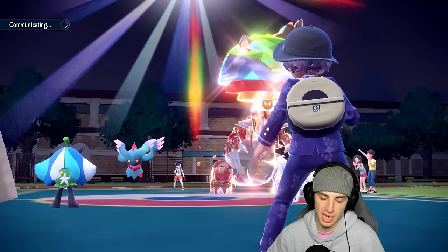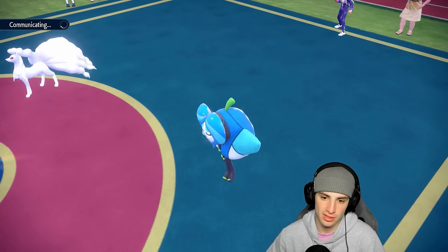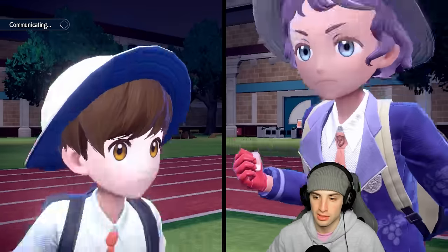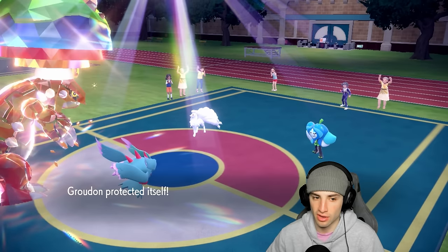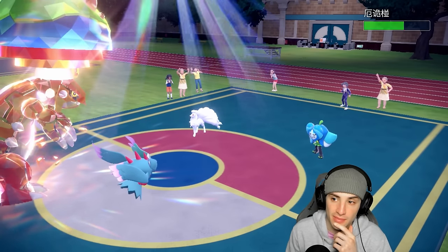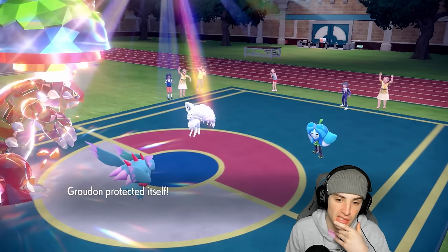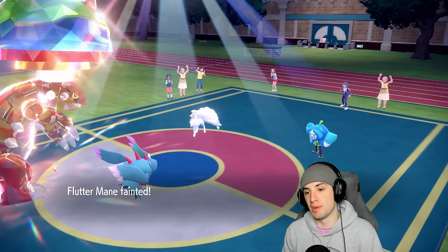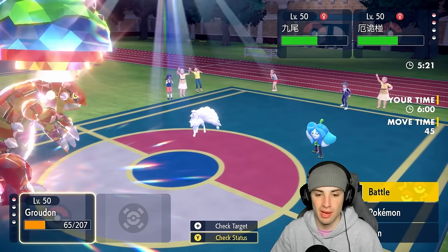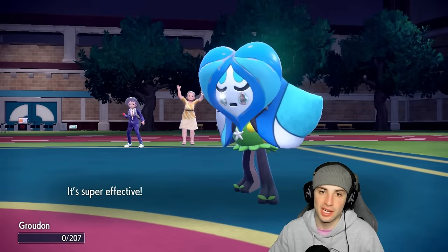Fluttermane's Protosynthesis into speed should outspeed, but my Tailwind ended. I protect Groudon, doubtful they double down on Fluttermane. But they do go for Horn Leech — wow, that might have just lost us the game, great read on their end. Icy Wind flies. We just lost off a big-time read from them combined with terrible RNG — missing Precipice Blades that should have KO'd Ninetales, missing the Heatwave earlier. GGs to our opponent.